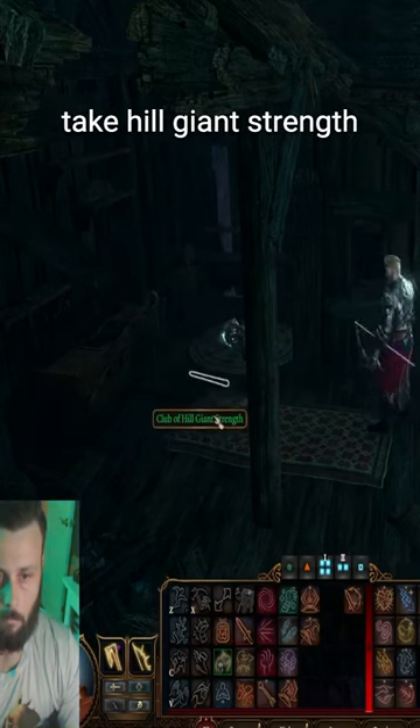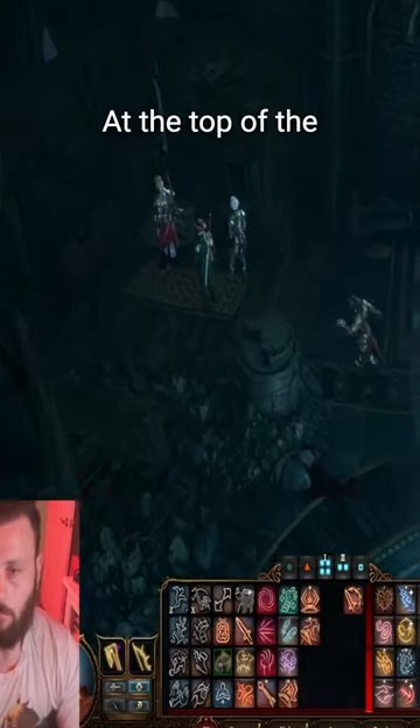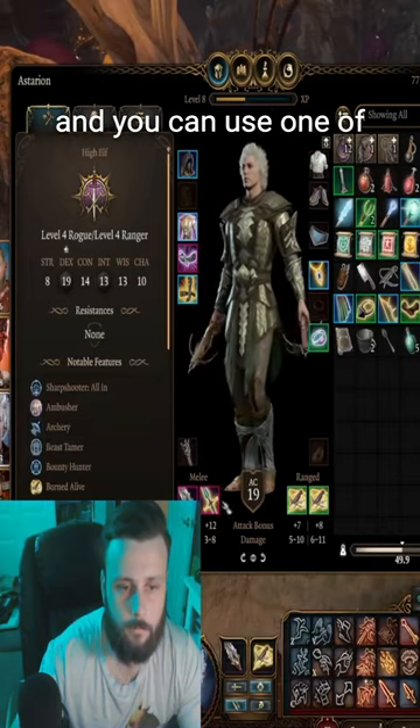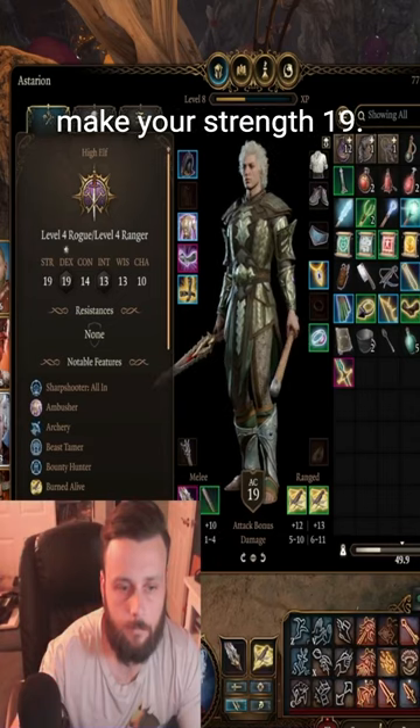The easy way is to take hill giant strength potions, but those aren't just anywhere. At the top of the Arcing Tower in the Underdark, there's a stool. Crack that stool open and you can use one of the chair legs as a club, and this club will actually make your strength 19.